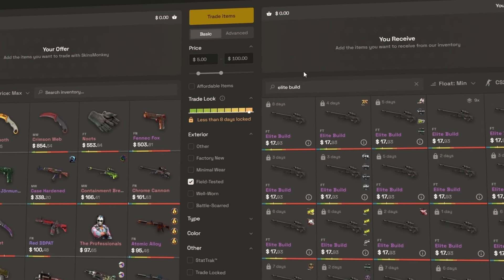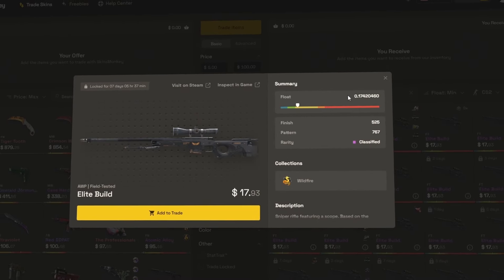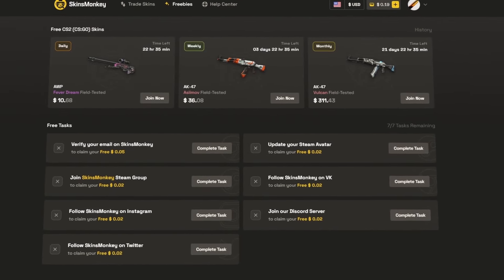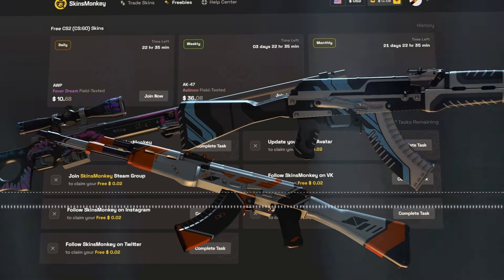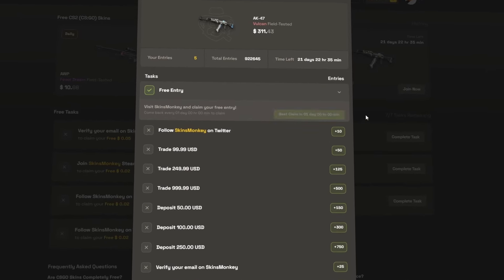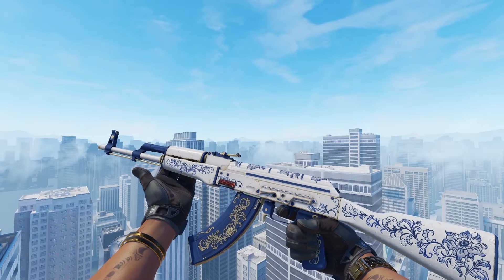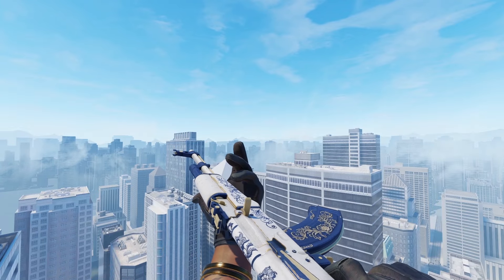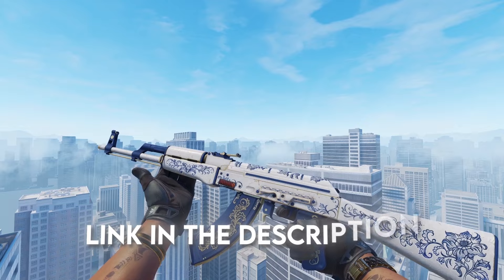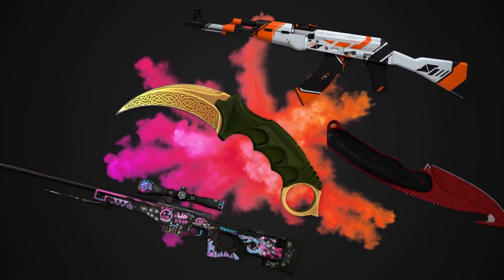They also don't charge any overpay for good floats, so if you need trade-up inputs, Skinsmonkey is a great place to get them. They're always running multiple giveaways, so even if you don't have any skins to trade, there's something here for you to check out. Skinsmonkey is the only reason I'm able to do such crazy videos as this one, so if you want to support the channel or just want to claim your free $5, go check them out — link in the description.